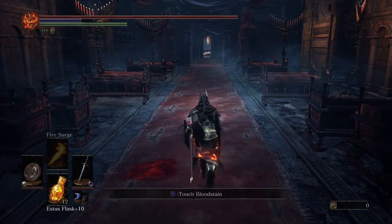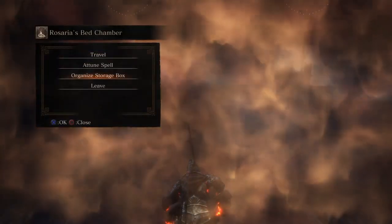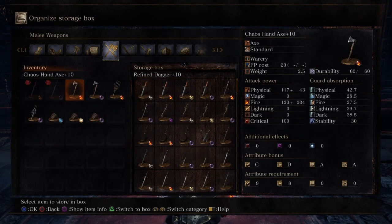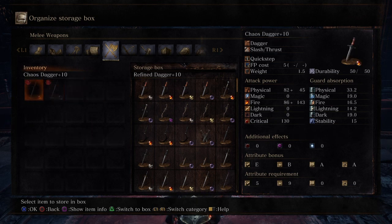All the tryhards will fear you after I show you my one trick method. So step one is you're going to go into your storage box, and you're going to put all the weapons that aren't a Dark Lothric Night Sword or Chaos Dagger into the storage box. Some people might want to assess this for parrying, but let's be real.